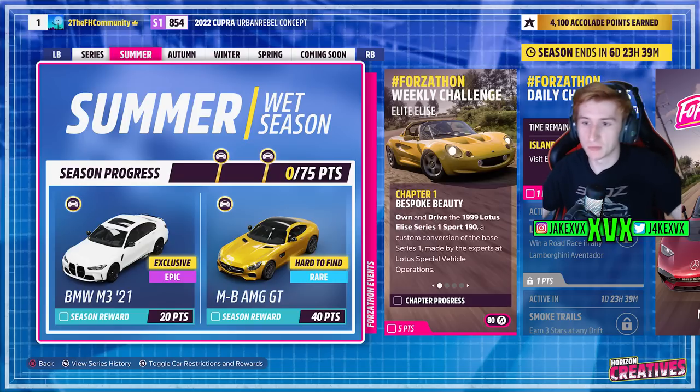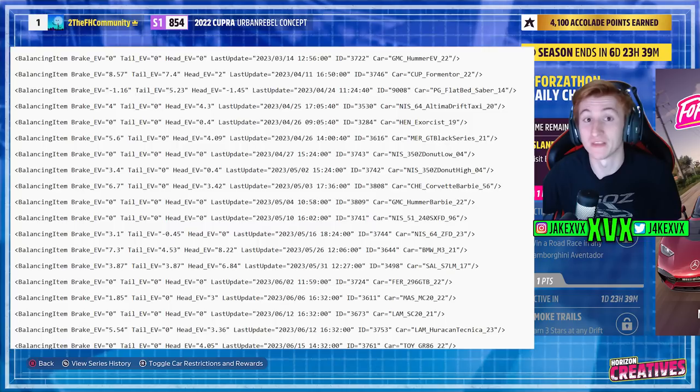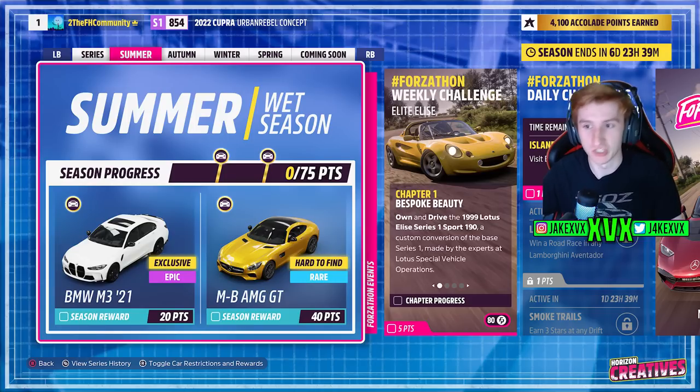The first week, which is summer — for 20 points you can get the second new car, the BMW M3 from 2021. You may have seen, if you're subscribed, that we did a few videos where this car was leaked last week; we had a feeling it was coming and we were right. For 40 points you can get the Mercedes-Benz AMG GT.